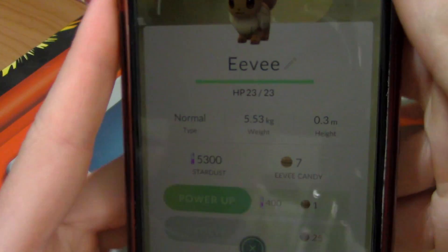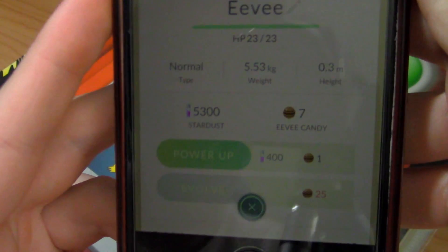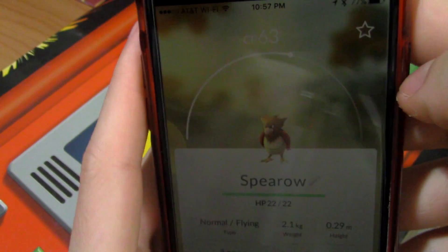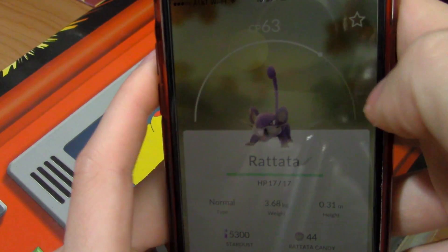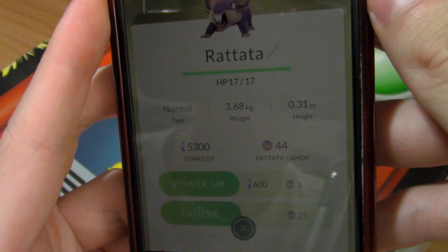Eevee, 71 CP, 7 Eevee candies - nothing too cool there, but I'm really hoping I can evolve it into a cool version. Spearow, 63 CP, 7 Spearow candies. Rattata - there's a million of these around here - 63 CP, 44 Rattata candies, so I could evolve it if I wanted to.